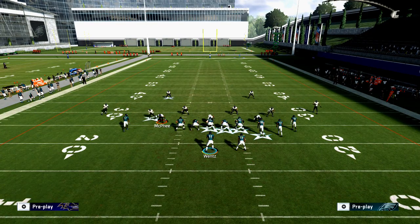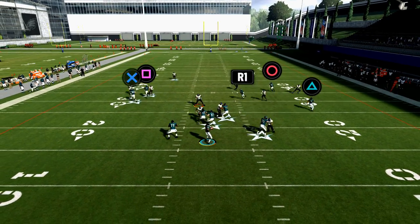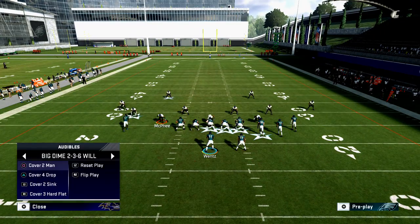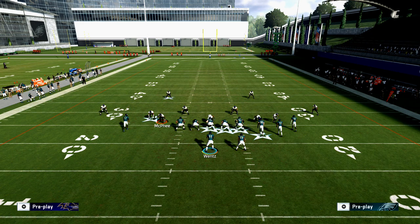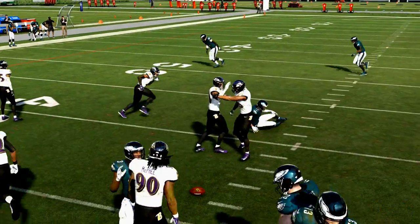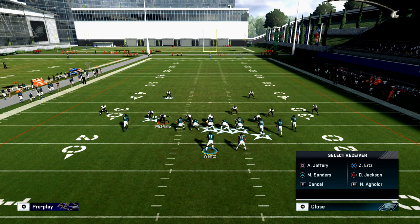If they're in cover two and you run mesh post, watch Jackson here at the snap. Step up, he cuts in, aggressive catch — you want that inside position. Once he gets that inside position, that's what you're looking for. This is cover two — cover two is going to do the best job, but you're still going to have the drag and you still have everything. Late in the play, look left, no, and right when he cuts — that's when you're going to hit it. You've got to work on your progressions and your timing, but right when he cuts you can get it right over the linebacker.